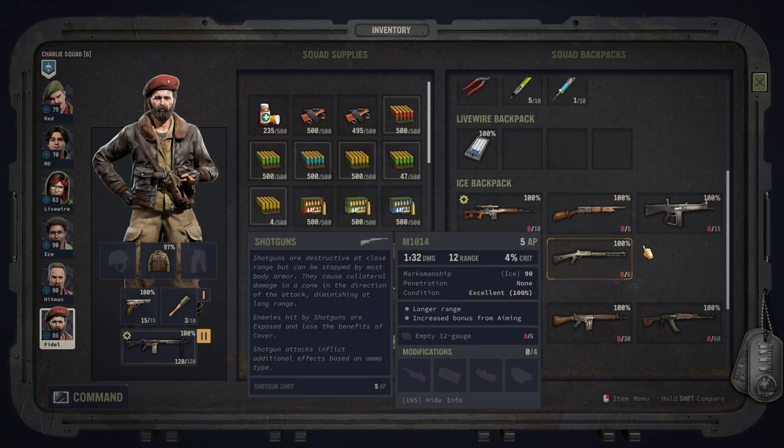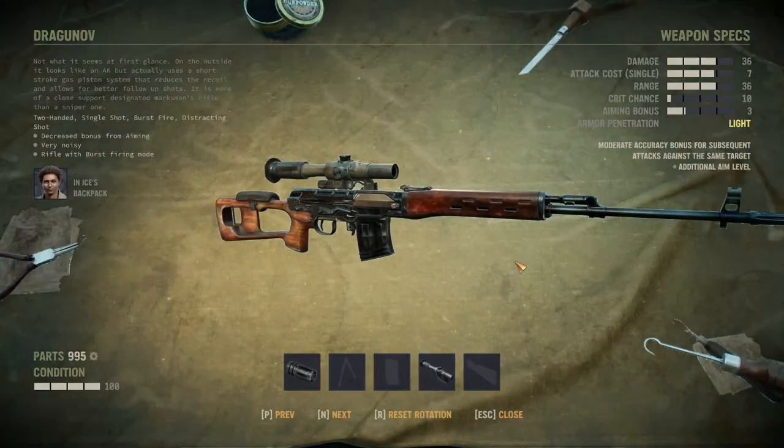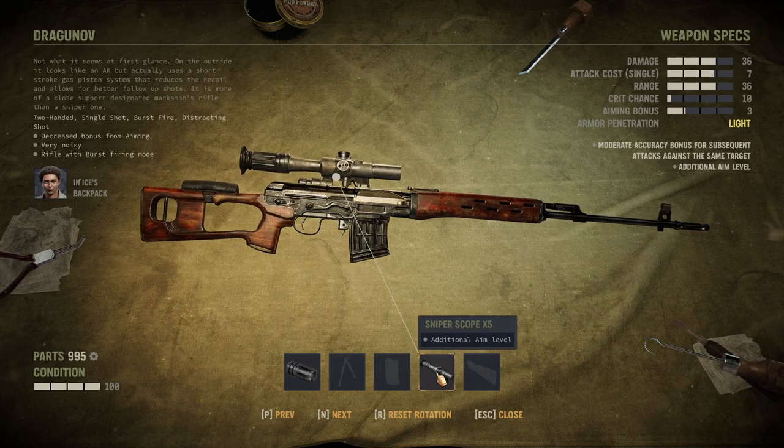Moving on to the sniper rifles. My personal favorite, and I cannot lie, is the Dragunov. You have a little bit of a trade-off in terms of bullet damage — other sniper rifles have more damage per bullet — but you have a burst firing mode. This thing deals so much damage in burst fire. The only downside is that it has a slightly lower aiming bonus, so to be effective with it you would preferably use lower range or modify things that help with aiming.